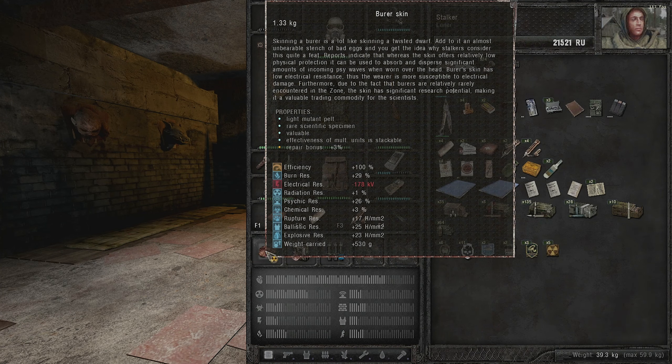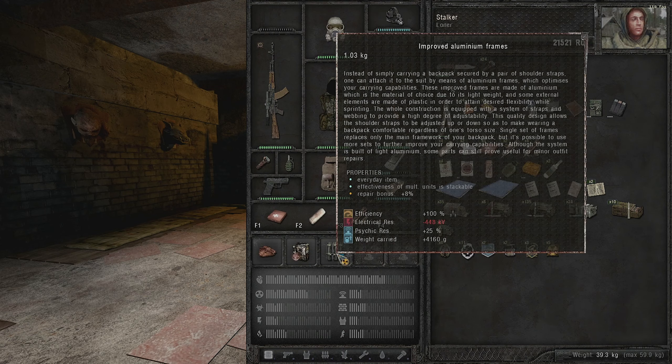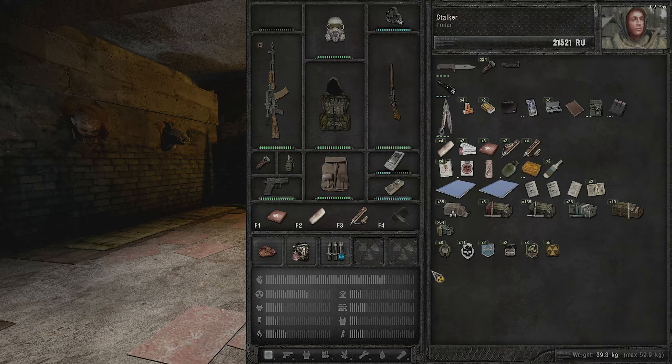The aluminum frames give us more carry weight and psychic resistance, although the big hunk of metal on your back does mean minus electrical resistance. However, we got about 3 more kilograms of carry capacity. Also - somebody mentioned in the comments that you should always read the crafting recipe books when you pick them up.